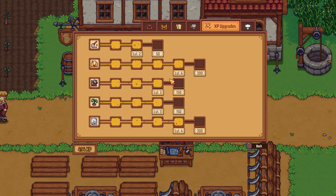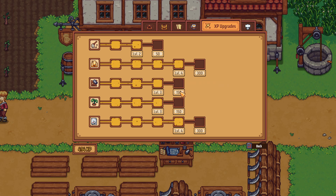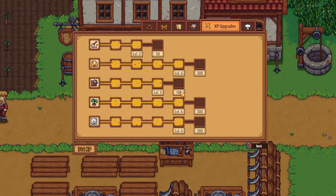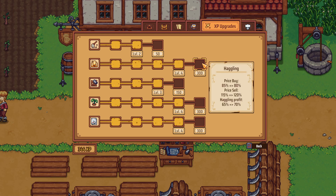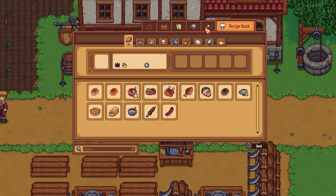We have 494 exp — we could dump more into haggling but I think we're gonna go farming. Let's dump it into farming: 185 to 210. Bartending speed 170 to 200. Now let's do haggling — 500 for haggling next. I don't really need cleaning speed since we're about to unlock the goods, so we'll see there.